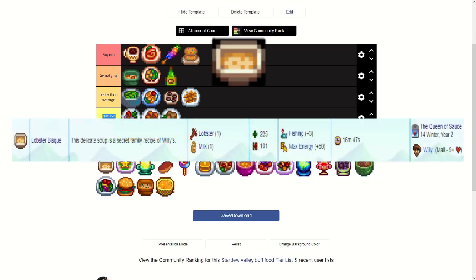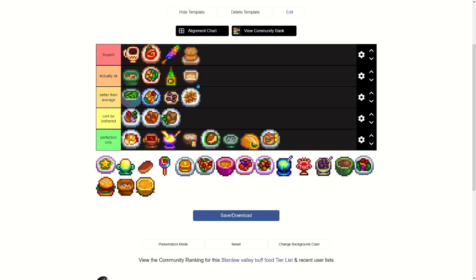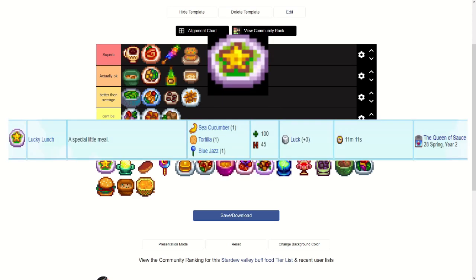Lobster Bisque requires a lobster and milk, gives plus 50 max energy and plus three fishing for the whole day. You can only get the recipe from the Queen of Sauce on the 14th of winter year two or from Willie at nine or more hearts. The lobster is a little expensive but it's not too bad, especially since it lasts the whole day — it's actually okay.